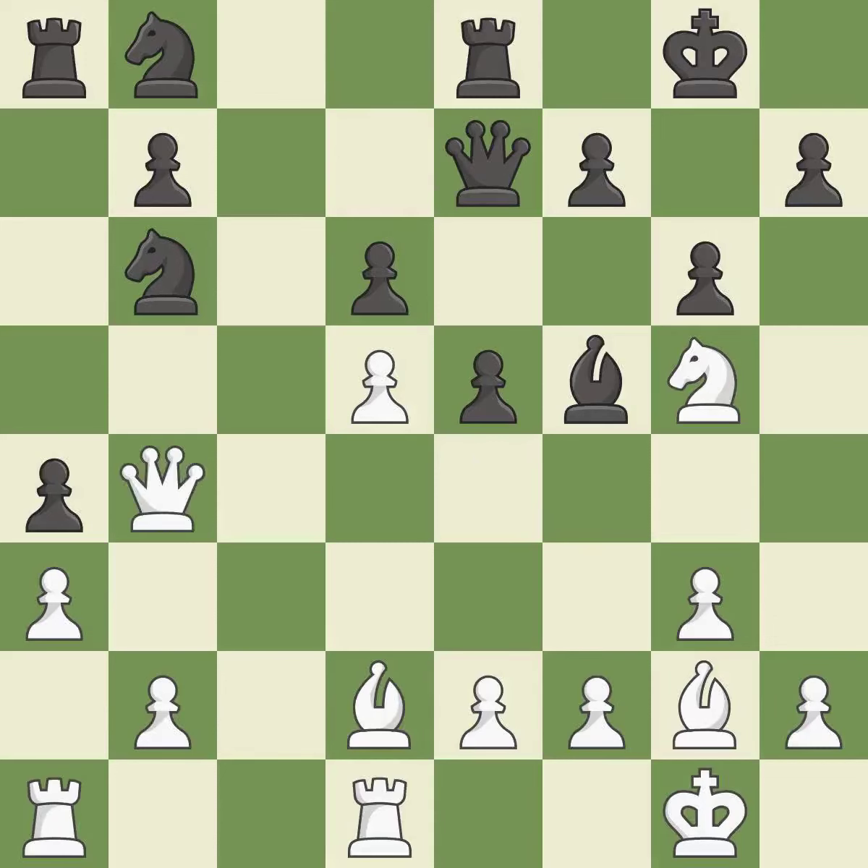This attacks a knight, winning a tempo when it moves away — it is best. This move puts the knight on a safer square — it is best. This ignores an opportunity to threaten winning a pawn and allows the opponent to win a tempo by threatening a rook — it is a mistake.